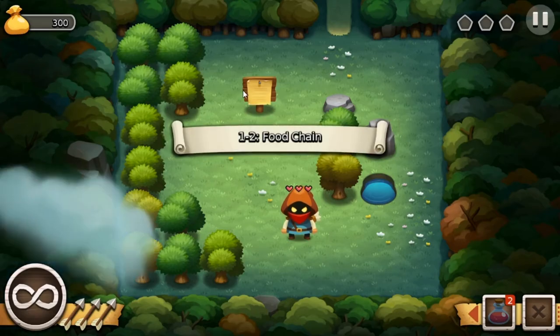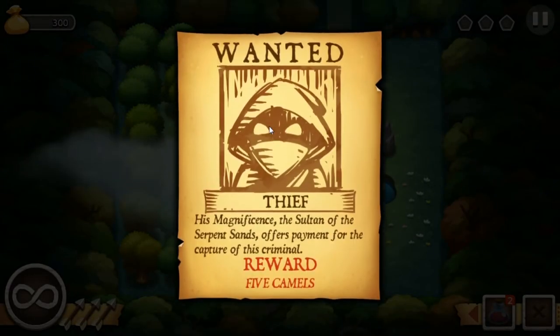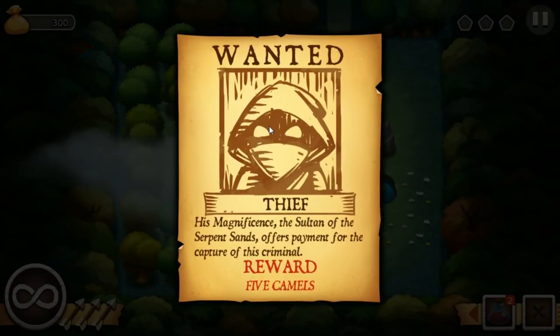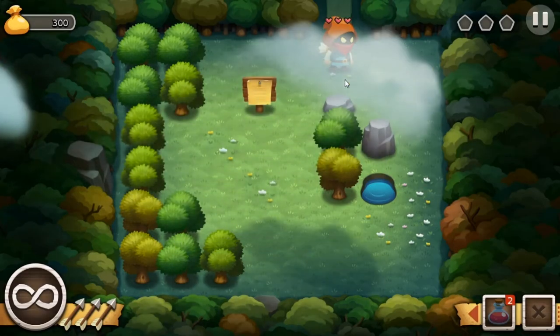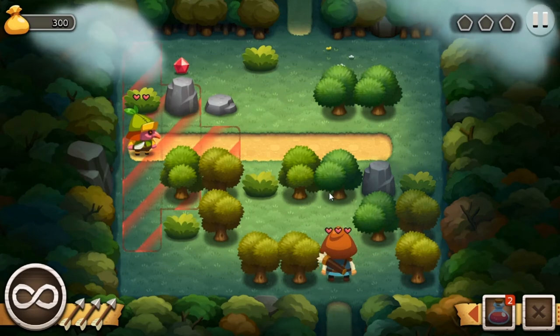Let's see what's on this little post: 'Wanted — thief. His magnificence the Sultan of Serpent Sands offers payment for the capture of this criminal. Five camels.' Five camels — lovely. I could do with five camels, save me walking all over the place.